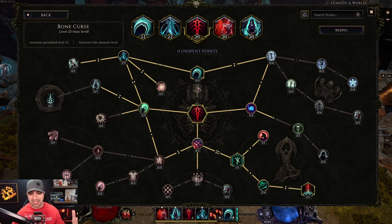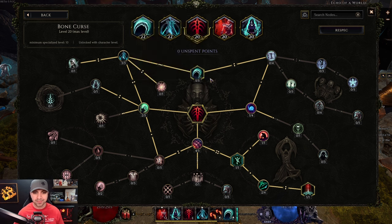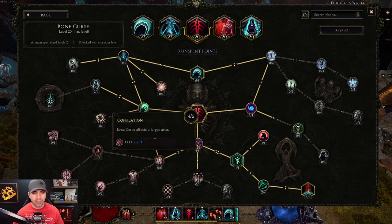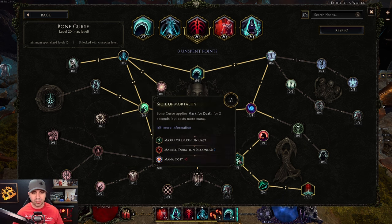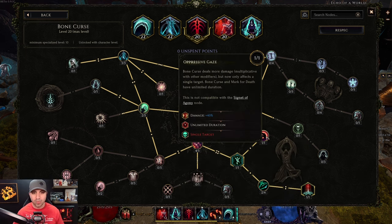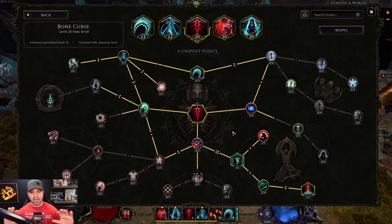Moving over to Bone Curse — you pretty much need everything here, but go left first: two into Iron Maiden, three into Brittle Bones — this is where you get your 12% kill threshold — and five into Cursed Limbs. Cursed Limbs is basically Bone Curse on-hit after cast; this is how you keep Bone Curse up all the time. Then four into Conflation, one into Signal of Mortality, two into Reaper's Mark, one to turn it into a necrotic skill, one into Oppressive Gaze, and one last point into Crippling for a little bit of slow. Bone Curse — unbelievable skill, perfect synergy with this build.